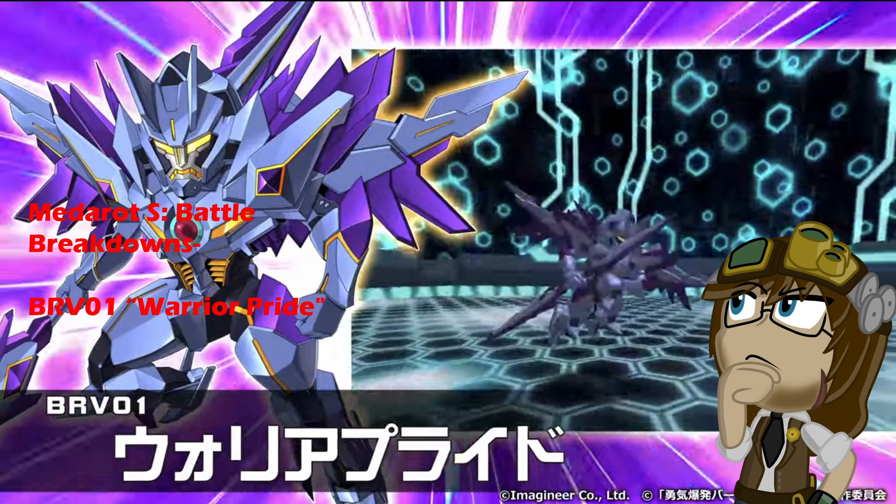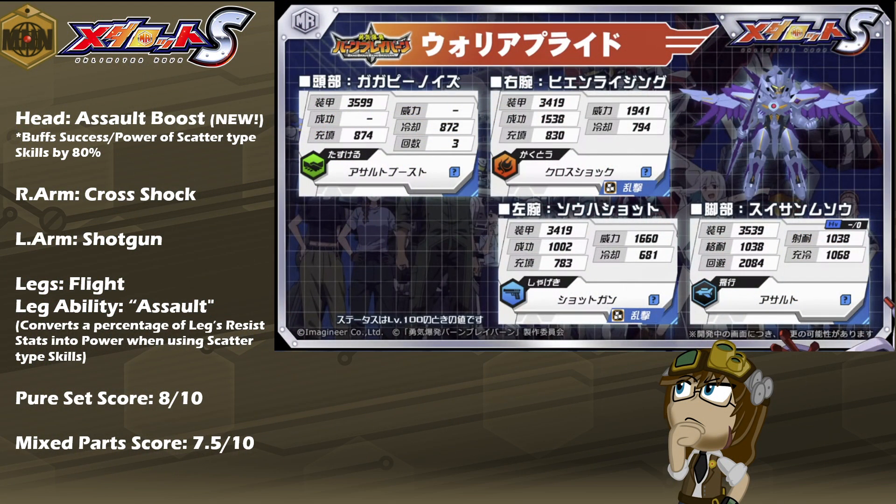It is the second model introduced in the 2024 Bang Brave Brave Burn collaboration, featuring another iconic character of Superbia. It is BRV-01 Warrior Pride, with a kit of Assault Boost, Cross Shock, Shotgun, Light Legs, and the Leg ability of Assault, which converts a percentage of the Leg's Shoot and Melee Resist stats into base power when using Scatter-type skills.